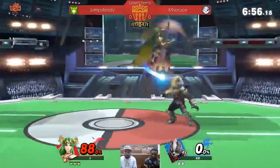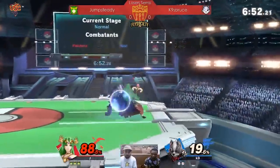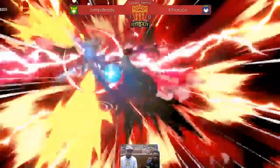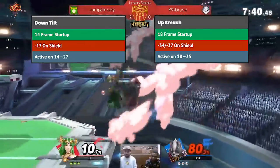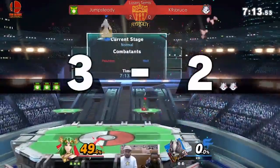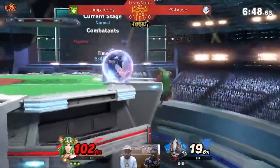Probably the easiest character to pick up in Ultimate, Palutena is amazing. One of her biggest strengths is her incredible grab range, which helps her utilize her kill and combo throws. Her down tilt and up smash are also two of the greatest two-framing moves in the game. An easy fix for Palutena in my opinion would be to slightly reduce her grab range, or at the very least make her grab slower.